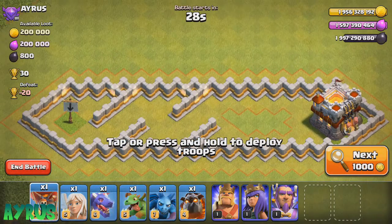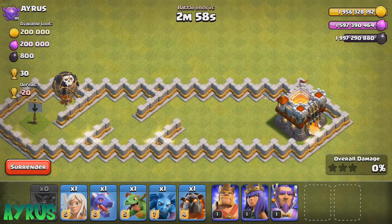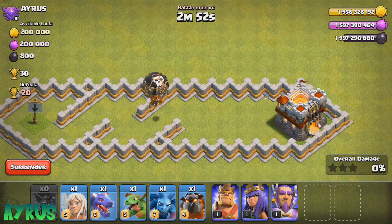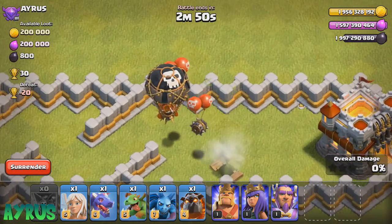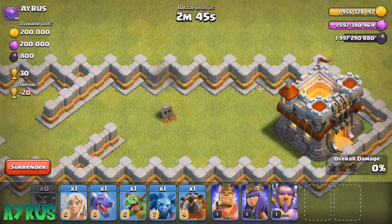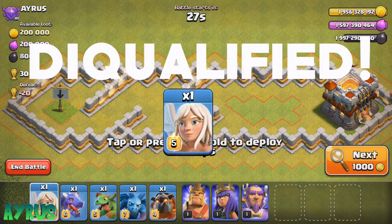We're going to drop off the balloon first, and as you can see he is going to go through the path we want him to go. The balloon is down — disqualified right over there. So the healer, even before it started off, you can say it's disqualified because he's just going to stay there himself.